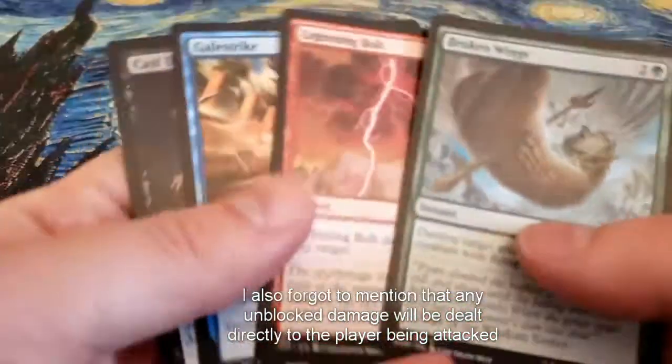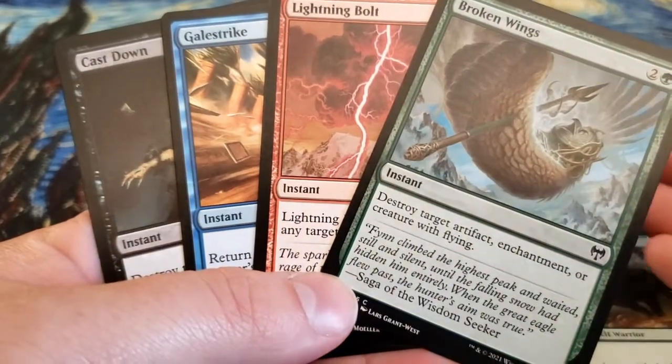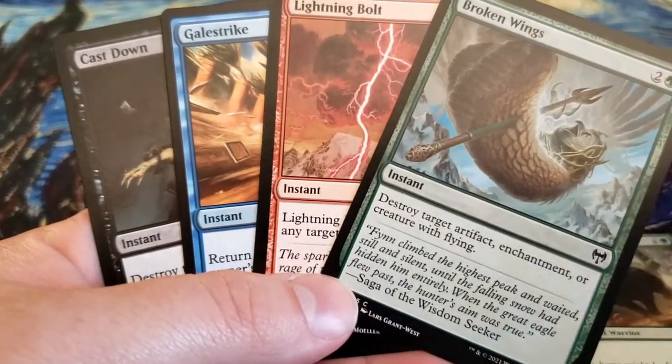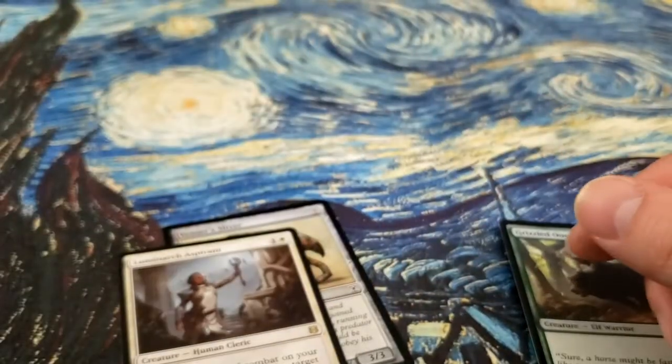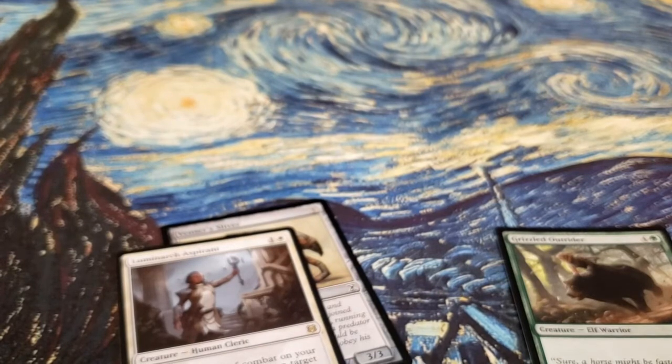The exception to simultaneous damage is if your opponent casts any instants during combat to either deal further damage or remove your creatures from combat. And remember, it's extremely important to understand: you cannot cast sorceries during combat.